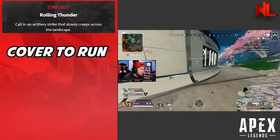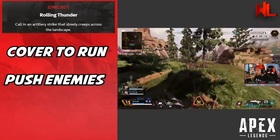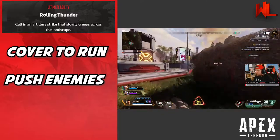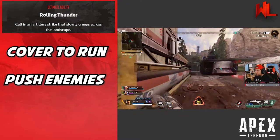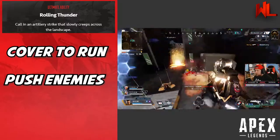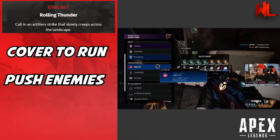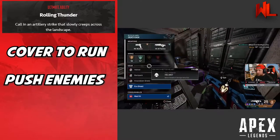On the offensive side, throwing Rolling Thunder at an enemy team far away or holding up in a building forces them into a location and prevents them from shooting you while you close the gap. Keep in mind Rolling Thunder doesn't damage teammates, but they will be affected by vision impairment and slowdown if hit. Timing your push right as you launch it can leave teams confused and backed into a corner, and it's a great way to take someone's position.